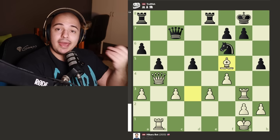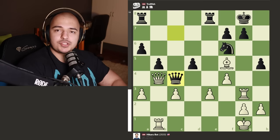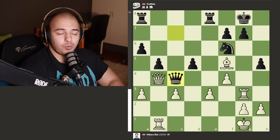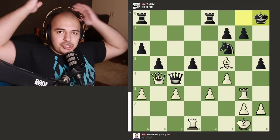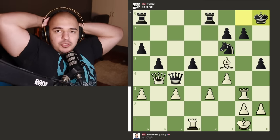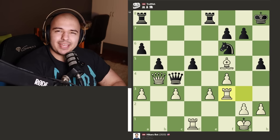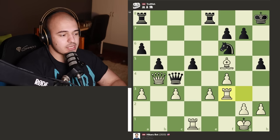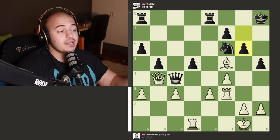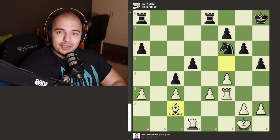TrollFish takes a minus 2.4 position and turns it into an equal game by going for a queen trade. Hikaru plays rook to d1 instead, but TrollFish plays king to h8 - just chilling, the position is comfortable. Hikaru retreats the rook to avoid getting it trapped between the pawns, since h4 might come at some point. Now g6 kicks the bishop out. Hikaru trades queens first then moves the bishop back, but this is still completely losing for white.